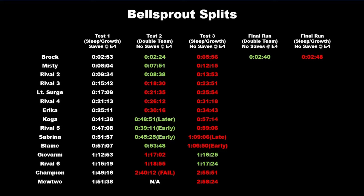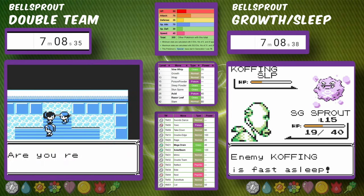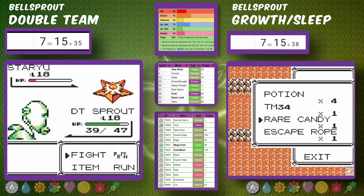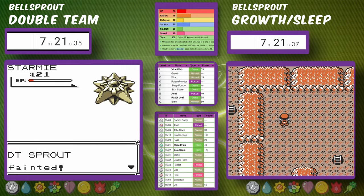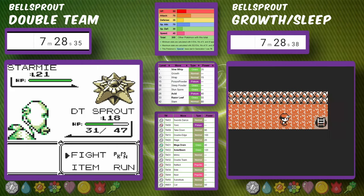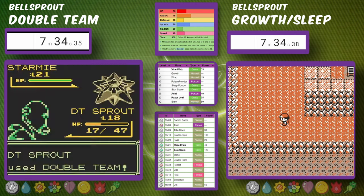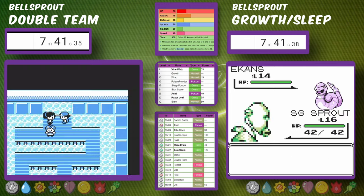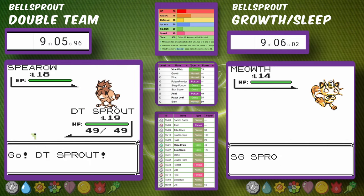Moving on to Misty, Double Team is getting there faster than any run so far. In only seven minutes we've made it all the way to Misty. At about seven minutes and 20 seconds we get through her — it's just about luck and ranges, we just need to not take attacks. Meanwhile, Sleep Powder Bellsprout is still struggling with Jessie and James, while Double Team Bellsprout is already making its way to Rival 2.